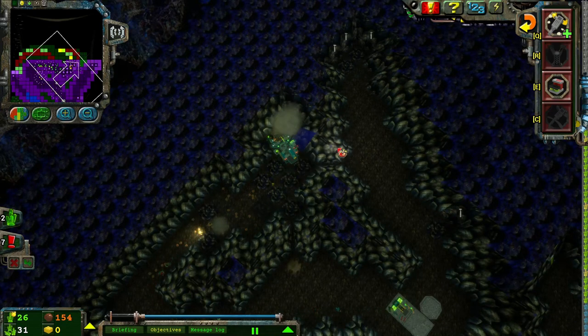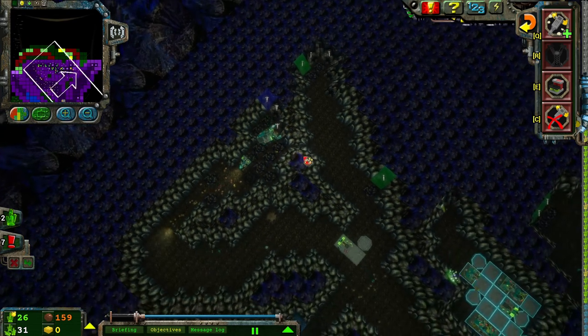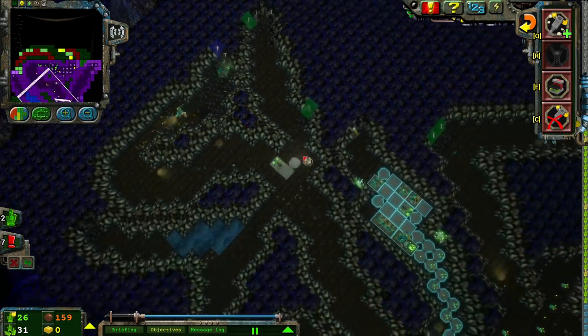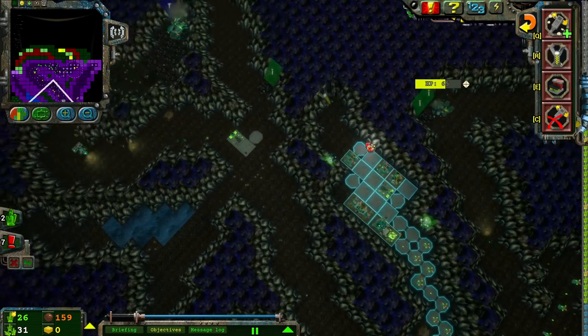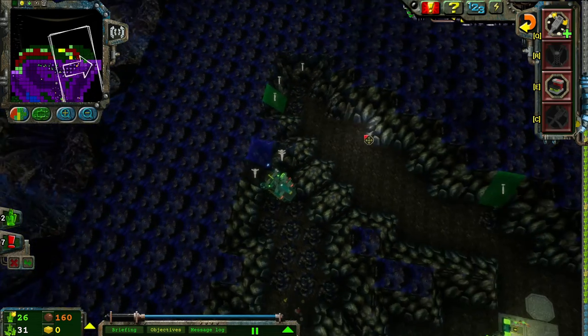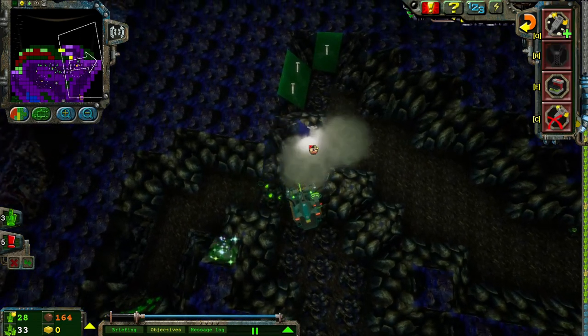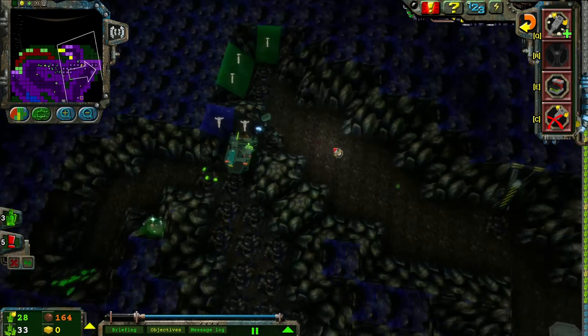In the base game, I seem to recall there being a lot of rock monster spawns — and so far, I'm really not seeing that. An energy crystal has been found. And that's got me just a little nervous, I'm not gonna lie.